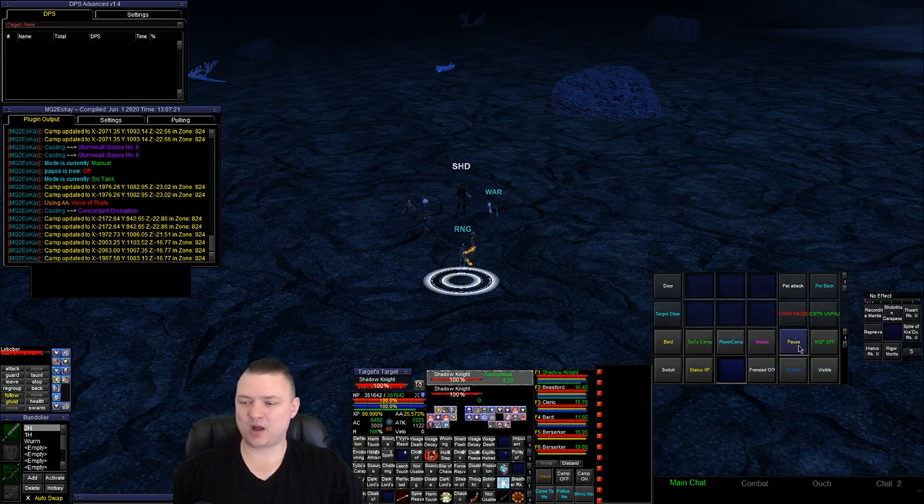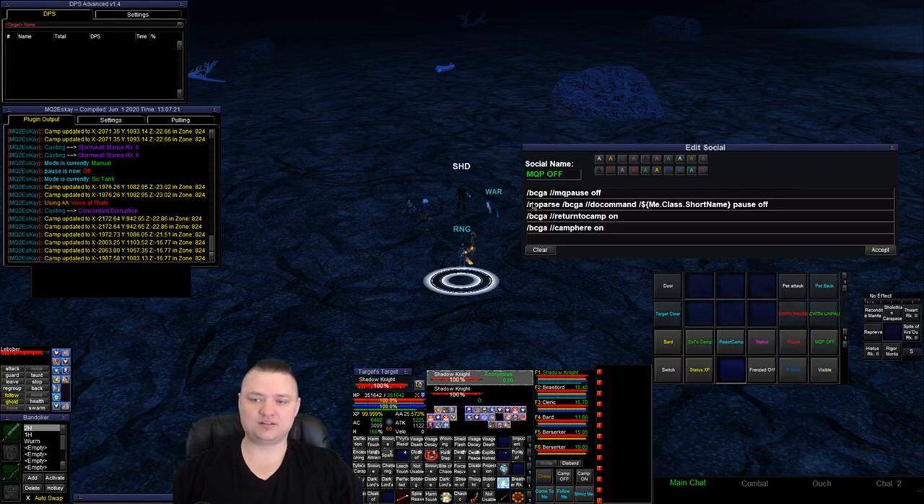So I've got go to camp and reset camp. For the regular pause — just MQP on — and MQP off is BCGA MQ pause off. I also overloaded the MQP off button with chat-with-this-name pause off, because if I'm hitting MQP off, a hundred percent of the time I want the chat-with-this-name class plugins to be unpaused as well. Return-to-camp-here and camp-here-on are a little redundant since I'm using camp on and camp off, but it's just stuff left over from how I did things before — it evolves over time.